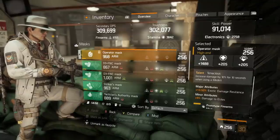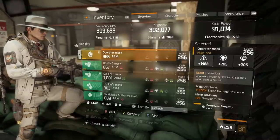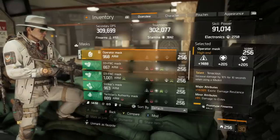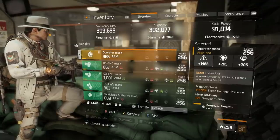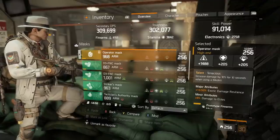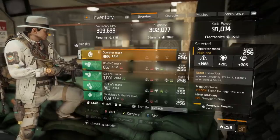For major and minor attributes on the mask there's some flexibility — I've gone with exotic damage resilience and damage to elites as a minor attribute, which helps with clearing NPCs. This build can be used in both PvP and PvE. If you want it to translate directly into PvE, just stack enemy armor damage and damage to elites everywhere possible and the build will absolutely annihilate enemy NPCs. All you have to do is spec a little differently in the major and minor attribute slots.